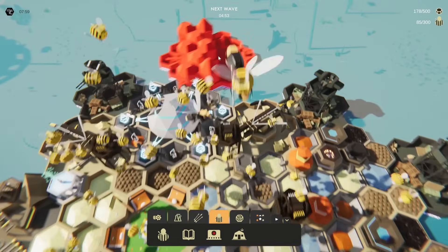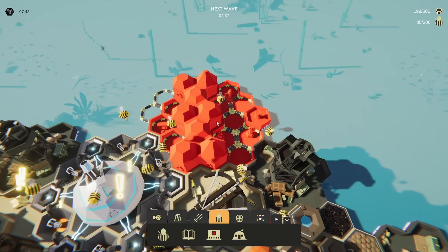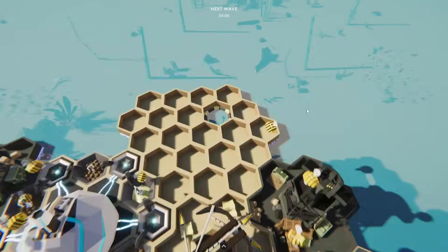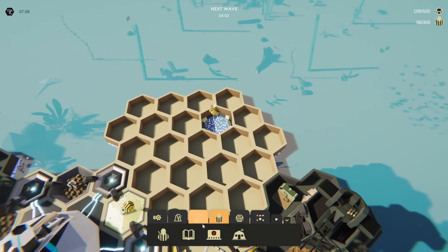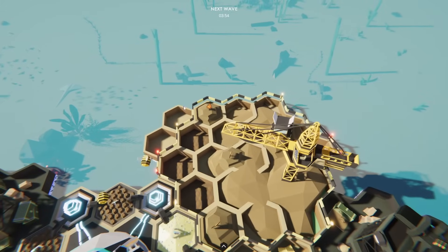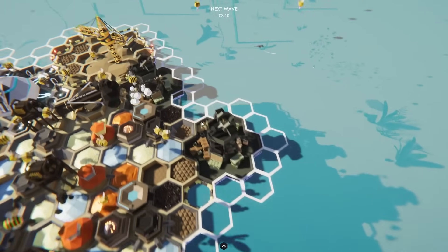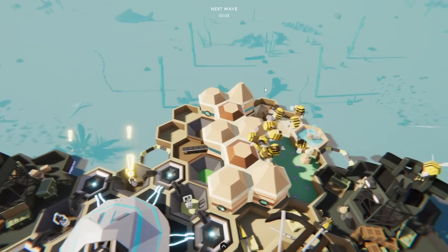Might as well just put it right next to the research station — something kind of like that. Let's go ahead and research the rocket launchers so we can replace the kvachas. Our bees are really on top of putting down new hexes — I guess they really want to use the wax. The school goes in, which only costs wax — that's pretty nice. Now I just gotta plan where to put the rocket launchers. Planning — I just slap them down wherever they fit. The school builds really fast!